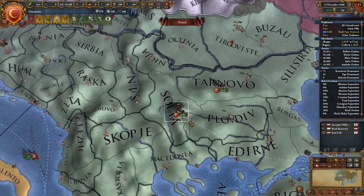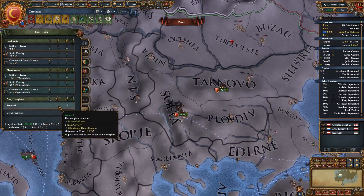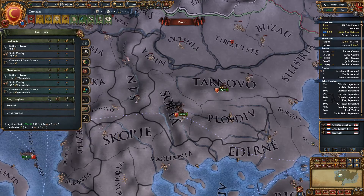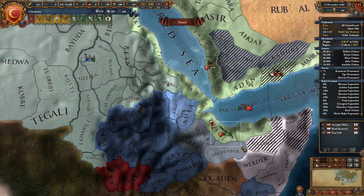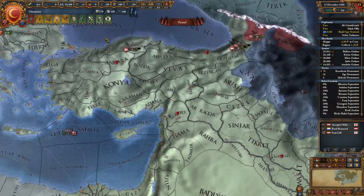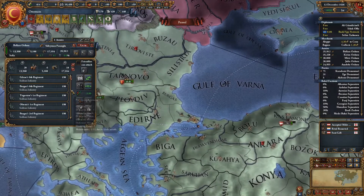That extra manoeuvre increases the force limit, so I need to make these units the right size. They need to be sort of... 4 and 10 isn't even the right size either. What did I go up to to make these into 30 stacks? Let's find a 30 stack that we can compare it with. We've got one here - so 14, 4 and 12, we were building more on the artillery. So we want 14, 4 and 12.